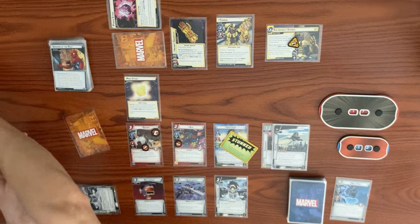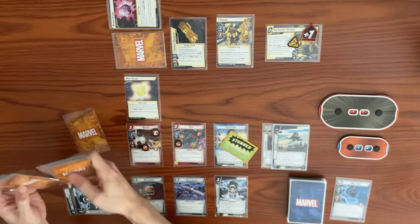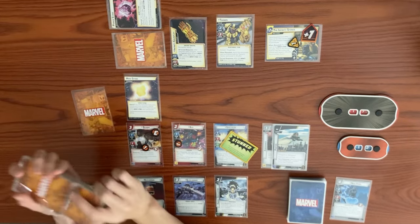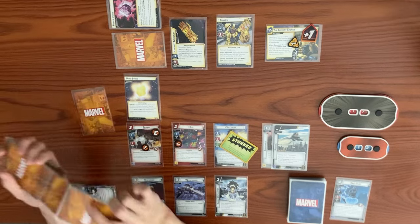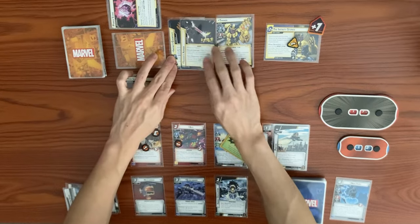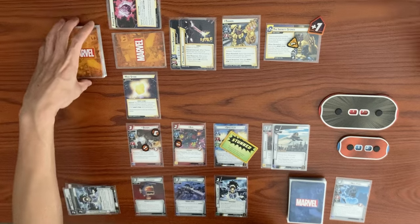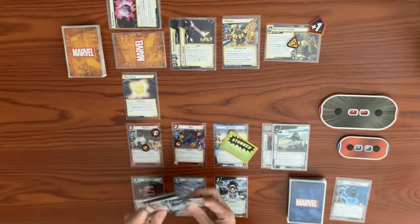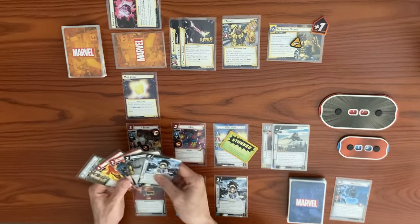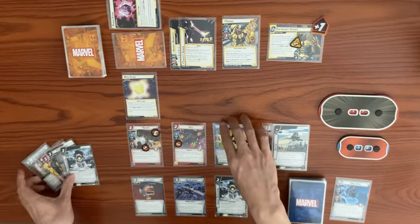We shuffle up discards and he decks out quickly. The counter card is Armor attached to Thanos — when he would take damage, reduce that amount by one. We confirm the stun is still active. It's our turn: Spectrum attacks to remove our stun.